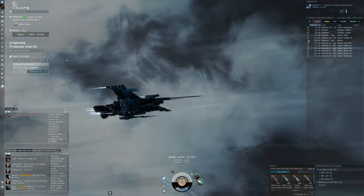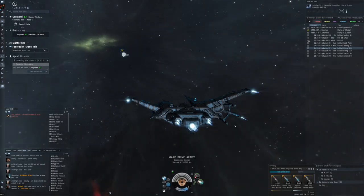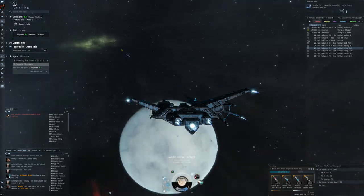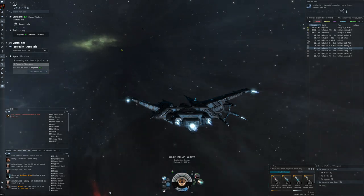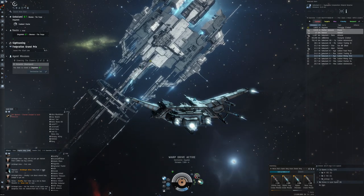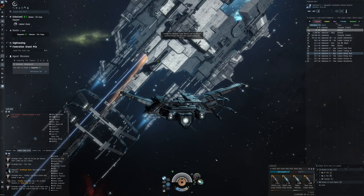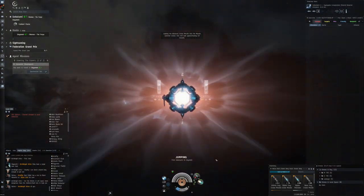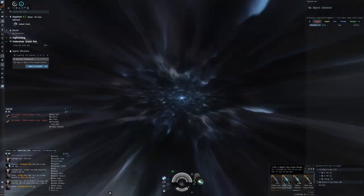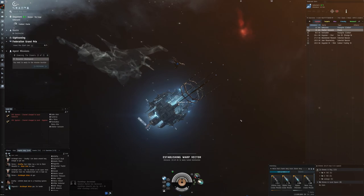This is another chance to give the Raven Navy Issue a better test and see if we can perform a little bit better than having to keep running off the field due to incoming damage. The Sansha Nightmares are pretty tanky — very strong, takes quite a chunk of time to take them down. I'm going to go straight for Mjolnir cruise missiles this time and see if they do a little bit better damage than the Inferno Fury missiles.